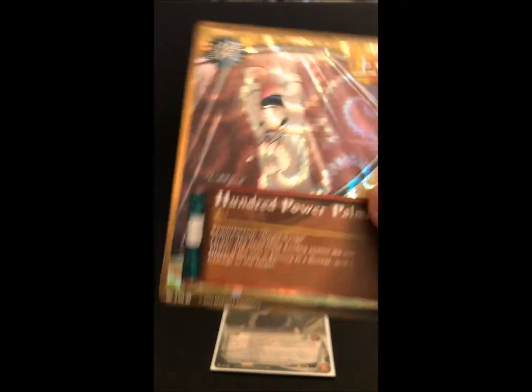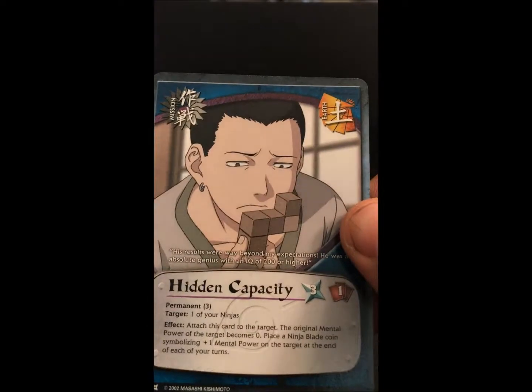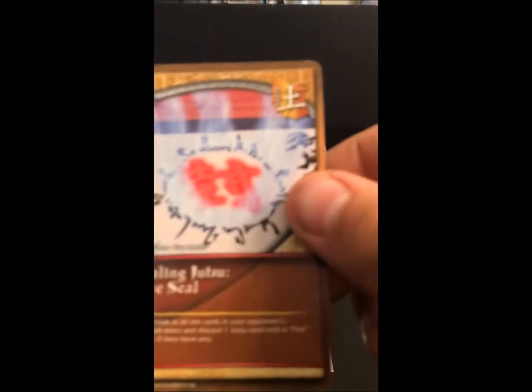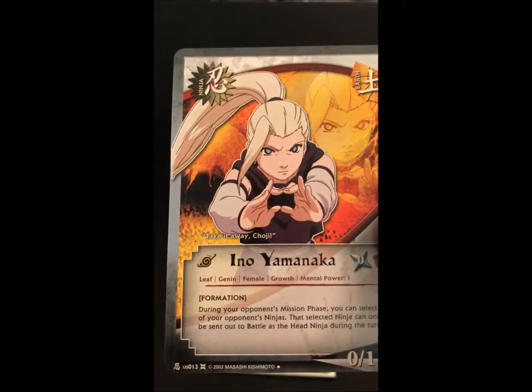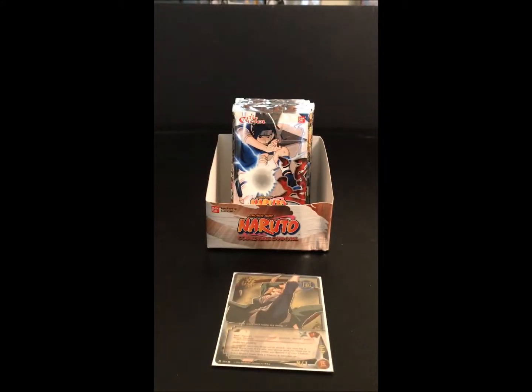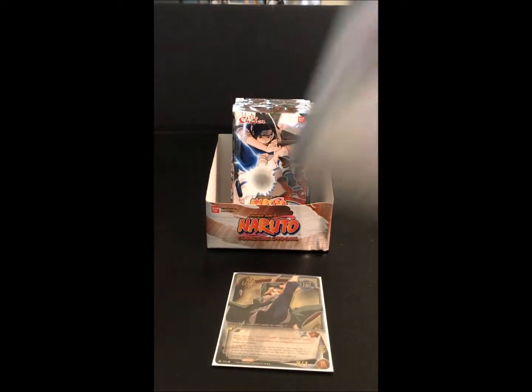Pack six: we got Bee Bon Jutsu, our foil was Hundred Power Palms, Shooting Star, Hidden Capacity, Checkbook, Sealing Jutsu Fire Seal, Ino Yamanaka, Preparation for the Victory, Ino Yamanaka, and our rare is Abisu.